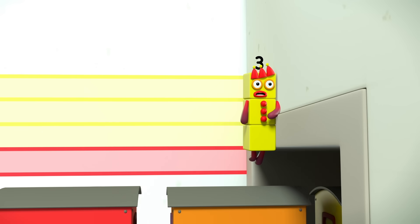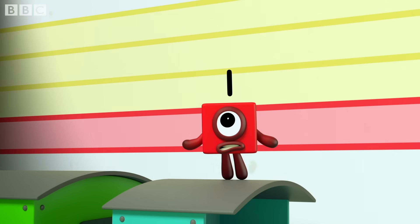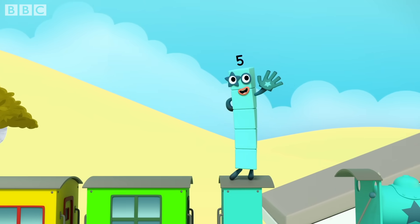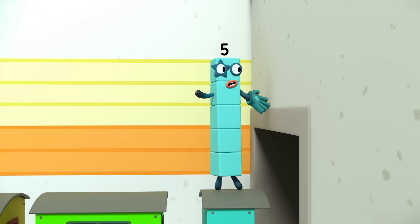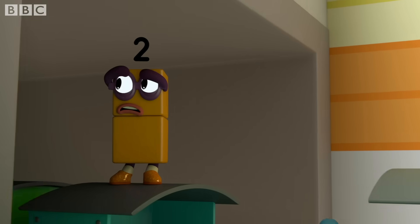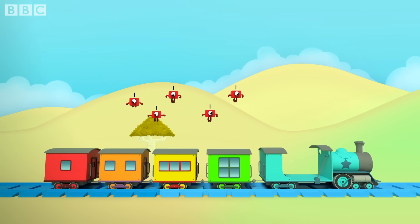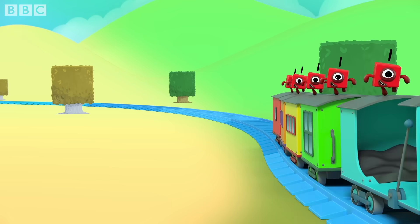Minus three equals one. Hey! Two plus three equals five. Only I can start the tree and I am back to five. Minus three equals two. Hey! Only five can stop the train. So how do we make five a game?